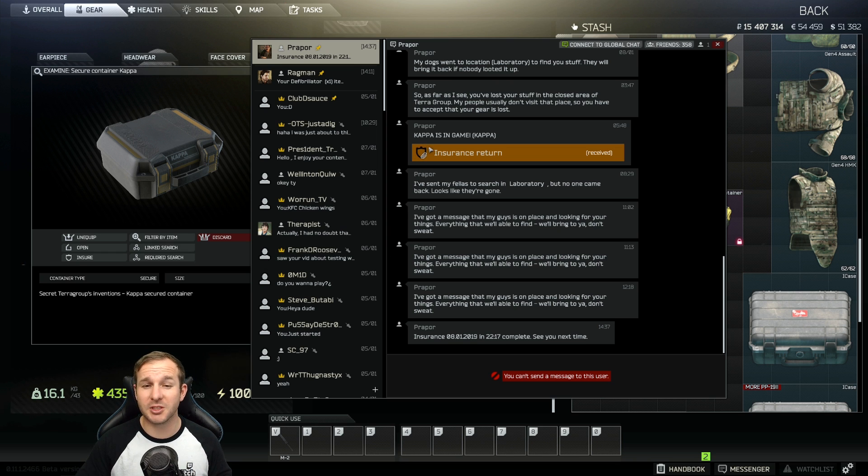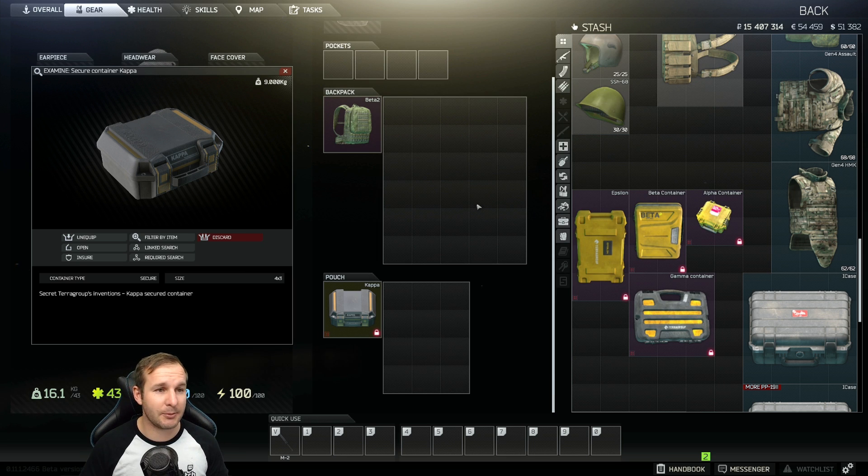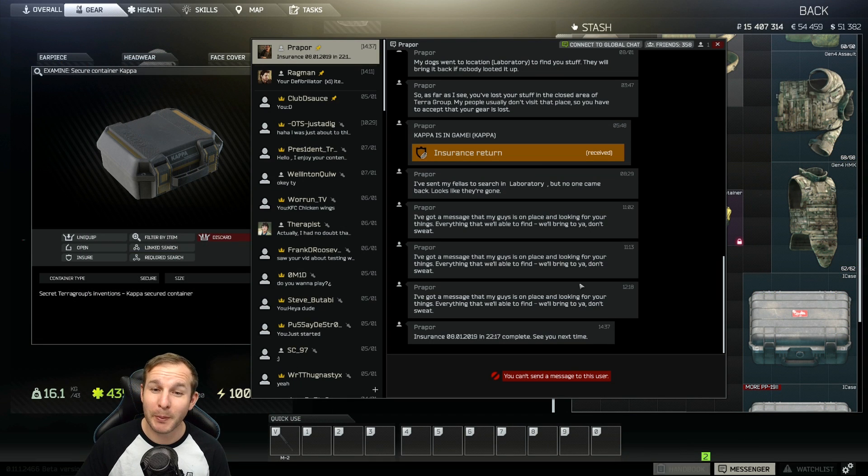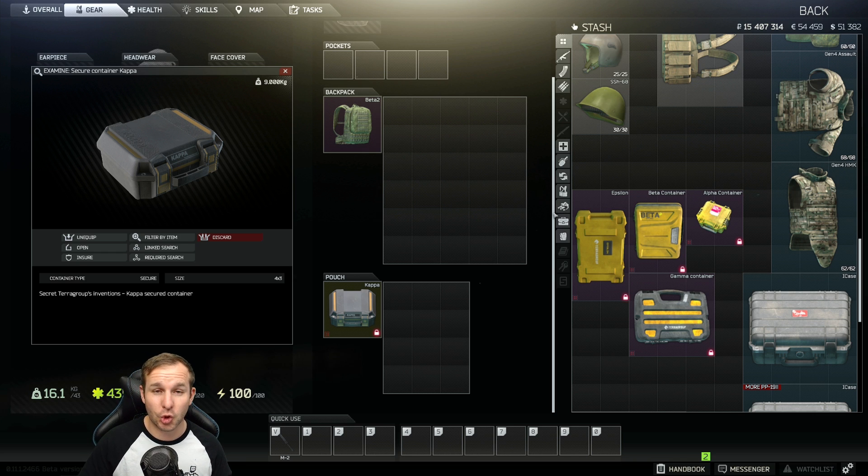I noticed I had a message from Prapor which said: 'Kappa is in the game, Kappa.' And then I got the actual Kappa container from there. I examined it and I had it. This could be one of two things: either I completed all the quests and got the Kappa container from that, or the devs gave it to me because I make a lot of YouTube content and stream every day — so they wanted to showcase it to the community through Prapor. One of my recent stream titles was 'Kappa is not in the game, Kappa,' so that message might be related. I'm unsure, but that's how I acquired it.